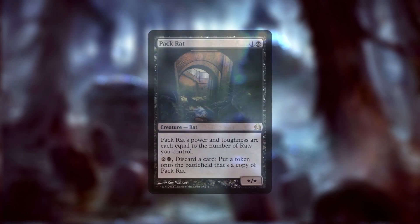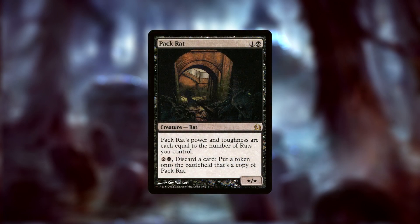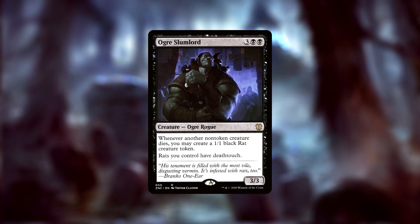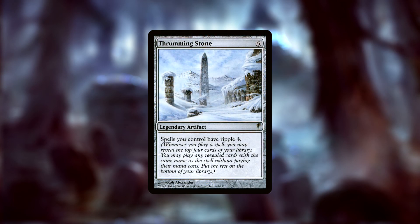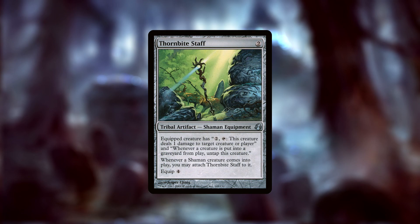As I said, one of our go-to's will be killing our rats. In addition to Rat Colony, we have Pack Rat, which can make duplicate copies of itself. Ogre Slumlord is a 3/3 Ogre Rogue that gives us a 1/1 black rat when a non-token creature dies and gives all of our rats deathtouch. Thrumming Stone is a legendary artifact that gives all of our spells Ripple 4 — when we cast a spell, we may reveal the top four cards of our library, and if any share a name with the spell we just cast, we can cast those for free. Those free casts can also trigger Thrumming Stone, making it by far the fastest and easiest way to get all of our Rat Colonies out of the deck and onto the field.